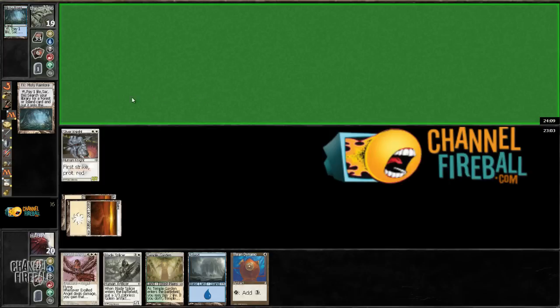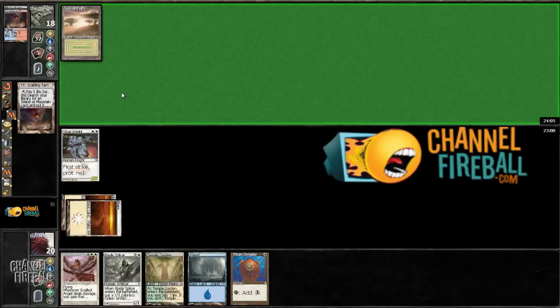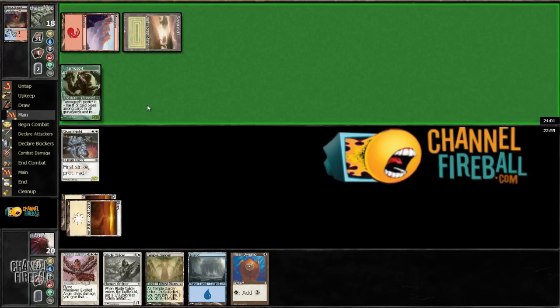I'm going to come with a replacement for each card. Like, this would replace the Moment's Peace. I'm just trying to figure out what the Avengers Ender card was replaced by — Shackles, I guess. Okay.